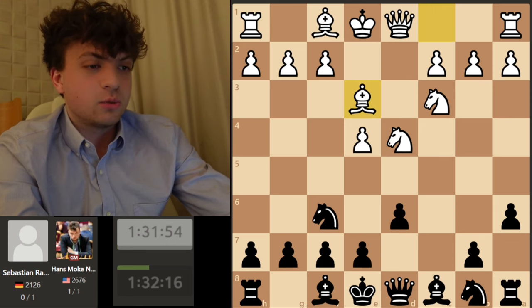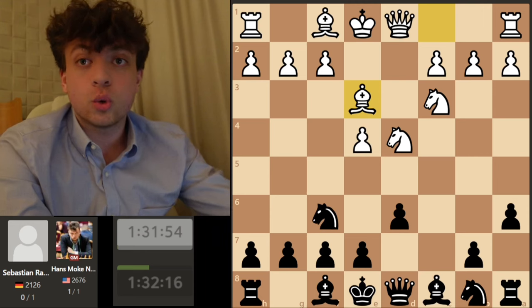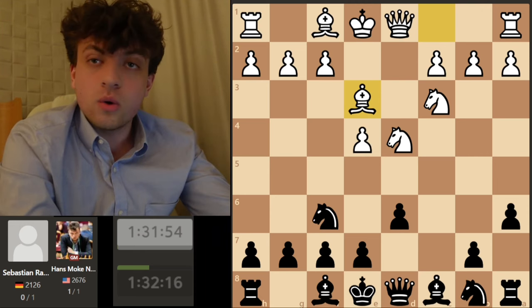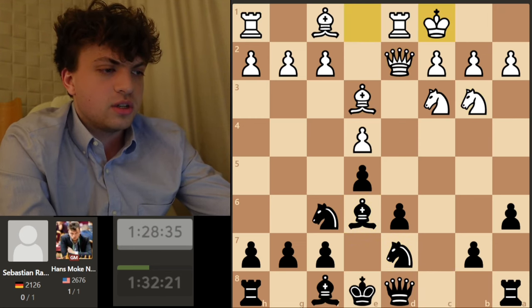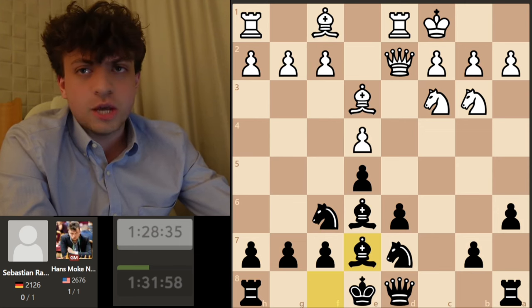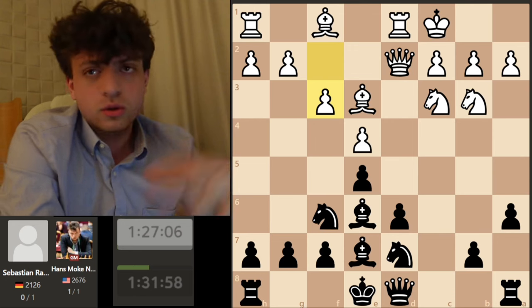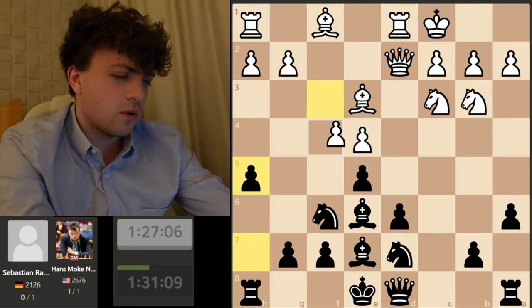I wasn't really sure what he was going to play, but usually lower-rated players will default to what they know, and he played this in 2016 so he repeated this line. He went queen d2, castles, bishop b7 — he had played all this before. He usually played f4 and had two games there, but instead he tried f3 trying to play g4. These are all normal developing moves in the Najdorf. I go h5 stopping g4, and now he decides to go f4.